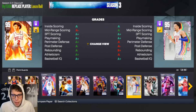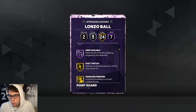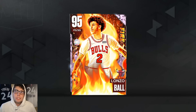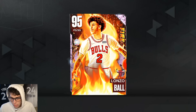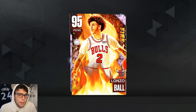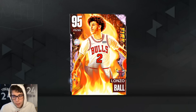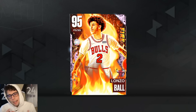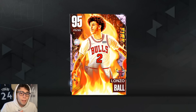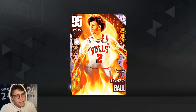Lonzo Ball — way worse offensively than I expected, but defensively he might be the best point guard in the game and I gotta give him his flowers. Offensively he's kind of a liability. If you want the best defensive point guard, here's your guy. He's a little better defensively than Gary Payton, a little worse offensively — kind of just another version of Gary Payton but taller. He's a top three point guard but not better than Penny Hardaway. I'm taking John Wall, then Lonzo at three, ahead of Magic Johnson. Drop a like, subscribe if you're new, love you guys, have a blessed day.